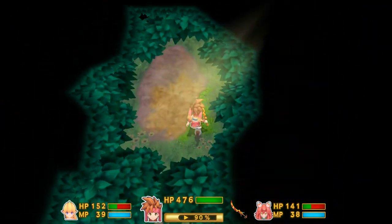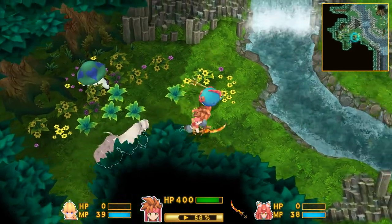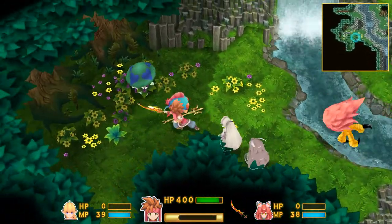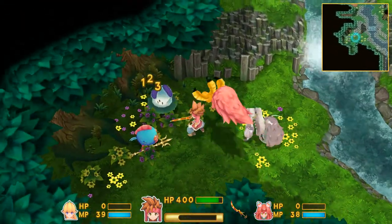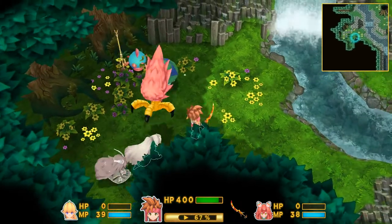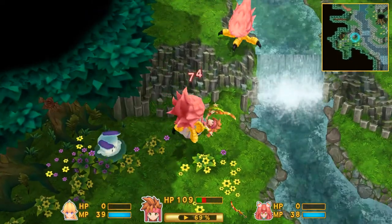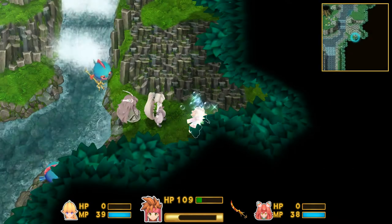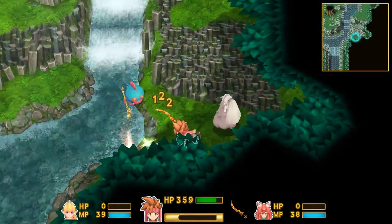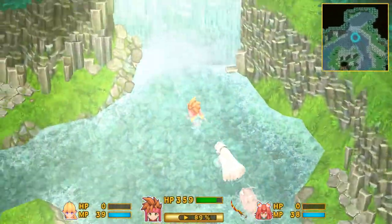I'm gonna do what I did back in the original game and haul ass through this section — no killing anything. The other two characters are gonna go down. I might be able to kill this guy because they don't move very fast. I need to get at least a few kills in because I didn't manage to upgrade my armor. Oh, I can cross the river. I can run up a waterfall — that makes sense.